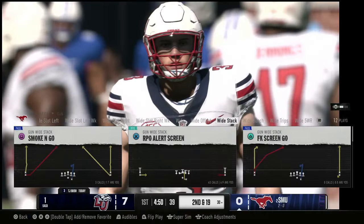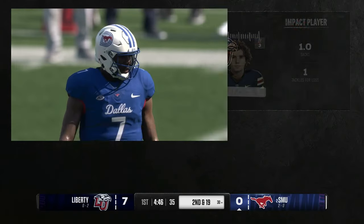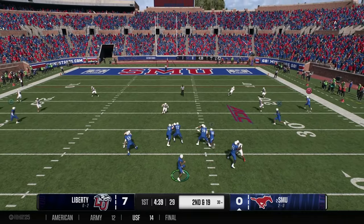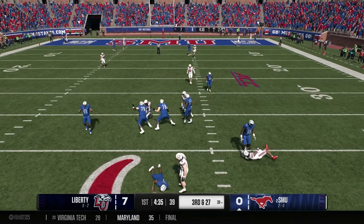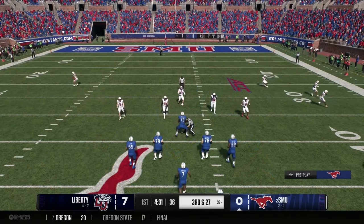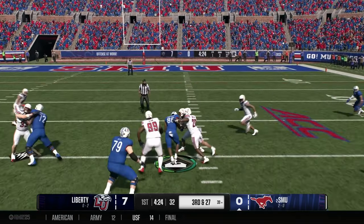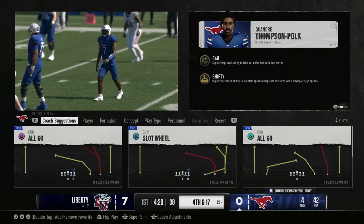Jennings drops back, tries to scramble, and is taken down for a nine yard loss — second and 19 from the 30. Liberty gets to him again; Jennings is sacked a second time. Momentum is clearly on the side of the Flames right now. Maybe SMU overlooked them. Third and 27, hand off to Polk who gains 10 yards, bringing up fourth and 17 from the 28.